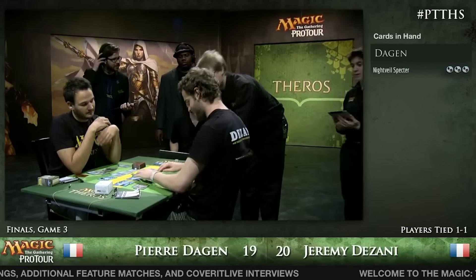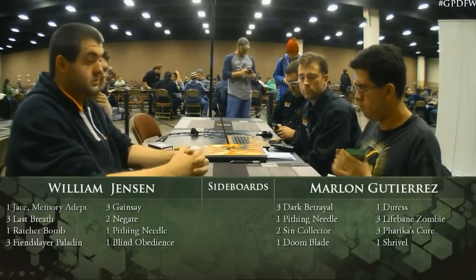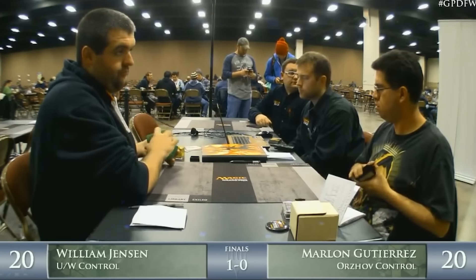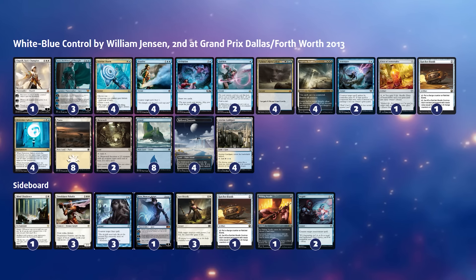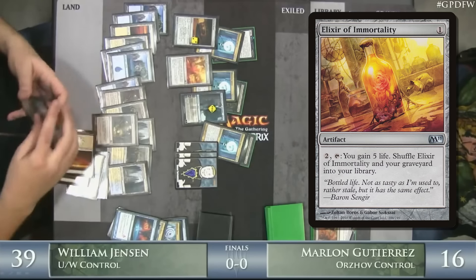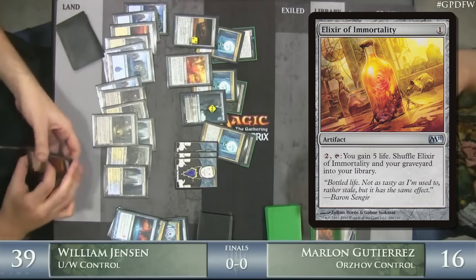Waving the control flag up high, Huey Jensen came second at GP Dallas with what is the most true-to-nature Blue-White deck I have ever seen. Outside of one single Elspeth Sun's Champion, his only other win condition was two Mutavaults. If you somehow got rid of those, he would just use his singleton Elixir of Immortality to shuffle his graveyard back into his library and hope you died of old age watching him draw a card.